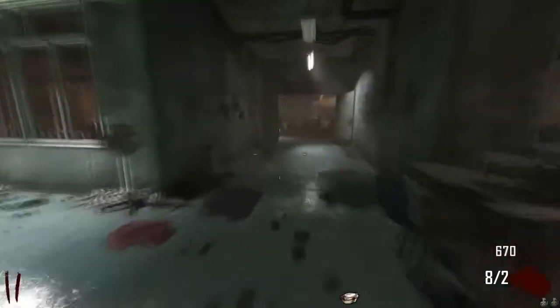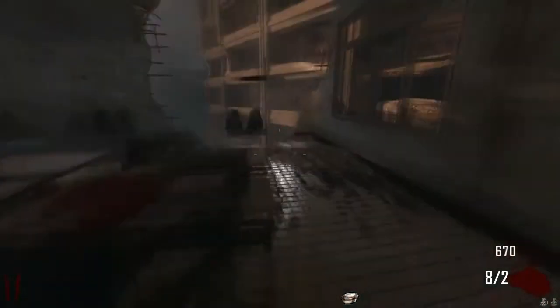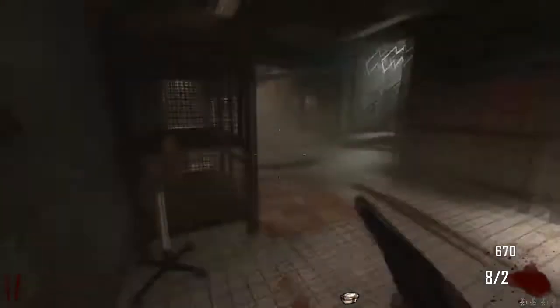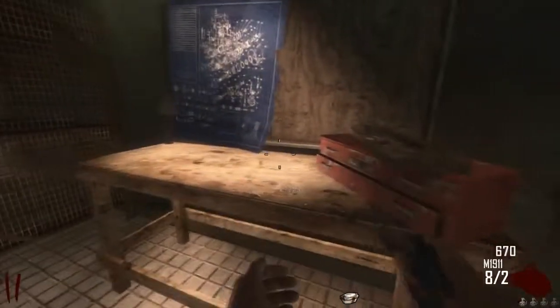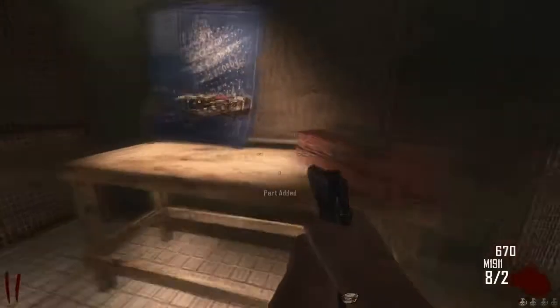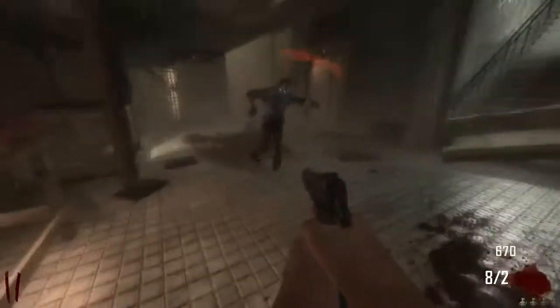The best way to get back up is through the elevators, but to get down here this is the easiest way. So just be very careful about it — fall down through here and then just go through here, and here you are. So you just add whatever parts you've got. Got that part.